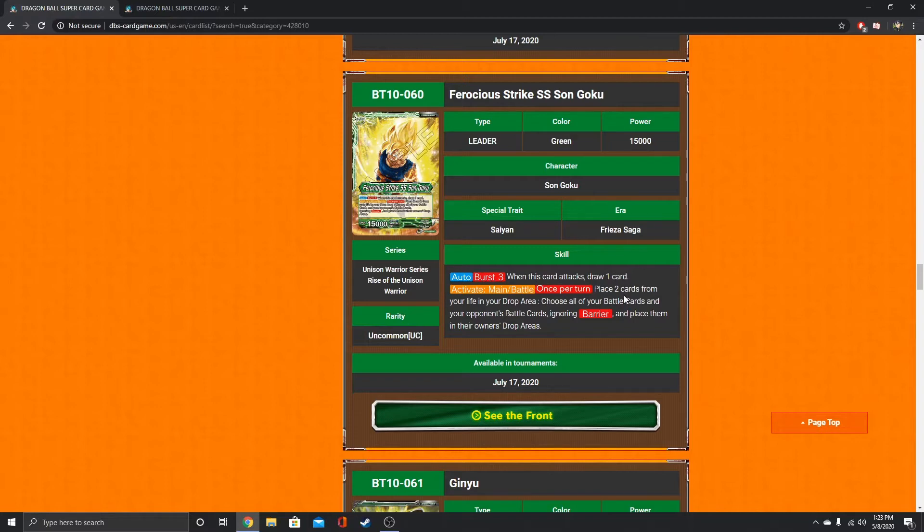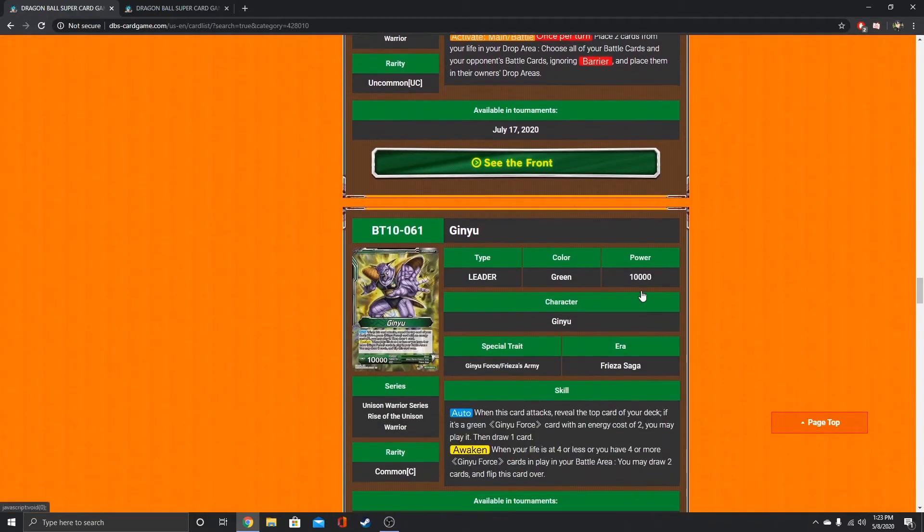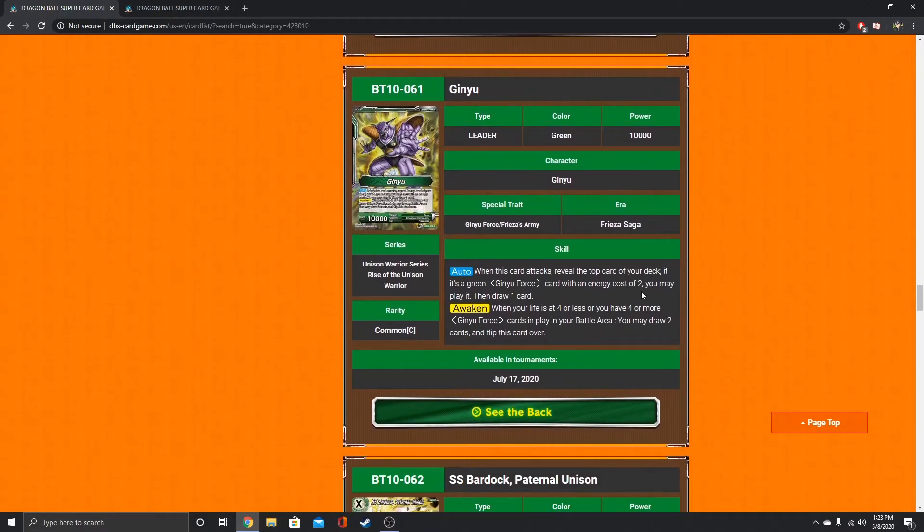A cool interaction is you can have the Caulifla battle card on the field and you don't have to place any of your cards in the drop area, while your opponent still has to. So that's a nice little thing you could potentially do. You'd still have to take a life for playing her, but maybe you find a way to negate her skills on the play. I thought that was a cool combo — he's got some strategies with the new cards. I like him so far.